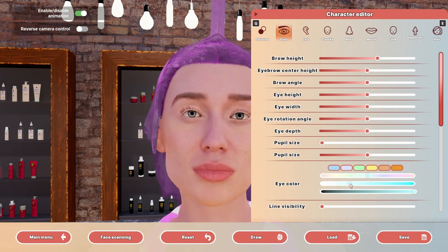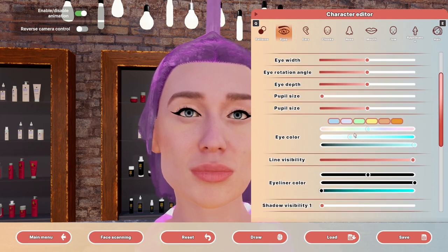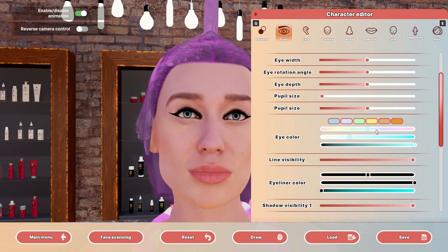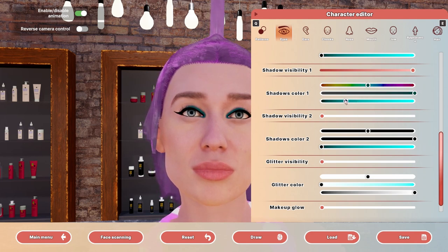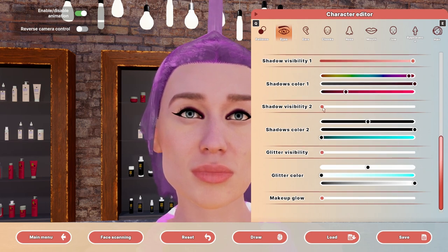Gotta adjust my chair a little bit. There we go — line visibility. Oh yeah, we want cat eyes! What color should we have? We're looking kind of crazy with our purple hair, so we should match then. There we go — let's go with a little pink-purplish.